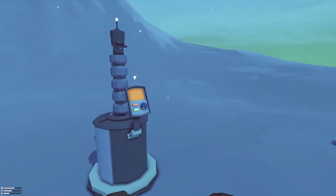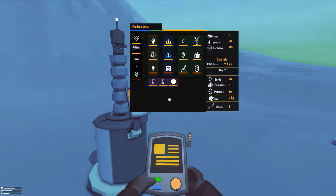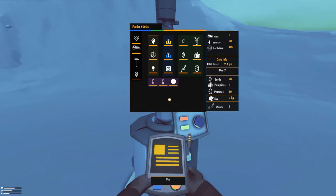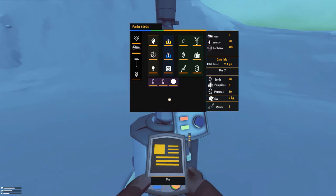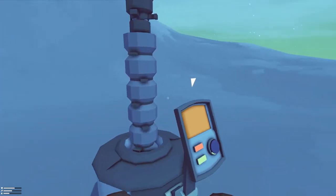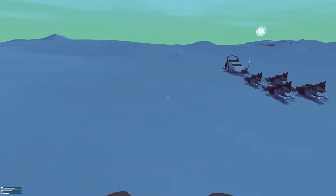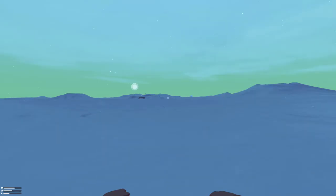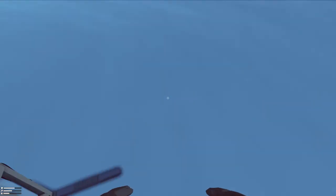So it said 0.3 — I don't know what that means. 0.3. It wasn't the icon for hardware, it was a different icon — like a cylinder. That might be one of the resources, like one of the things we can sell at the trade stations. Because those are all the different icons — you might be right, yeah.